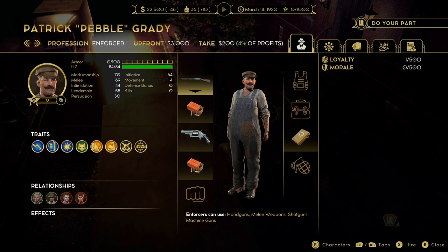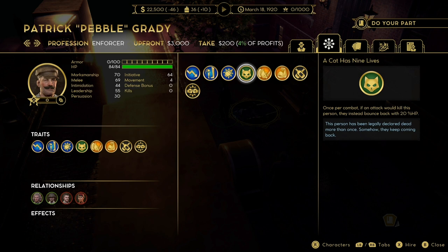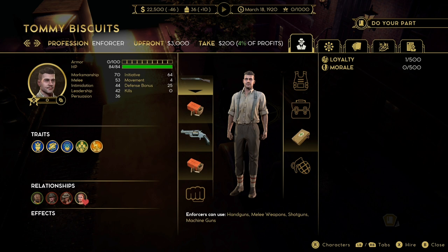First up, we have Grady. He's a really good little gangster, especially early on. He only costs $3,000 up front. He's got 70 marksman, so it's not the best, but he does have a very interesting trait. The one trait I'd like to pull attention to is 'A Cat Has 9 Lives.' Once per combat, if an attack would kill Grady, instead of dying he will bounce back with 20% health. He has 84 health, but that's a good early health pool — it's basically like wearing a permanent bandage, a get out of jail free card.